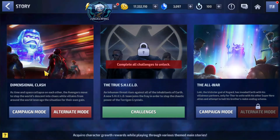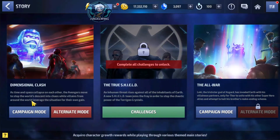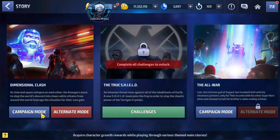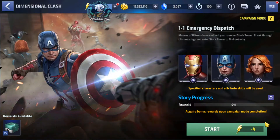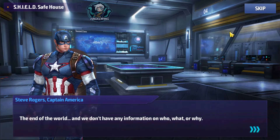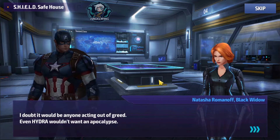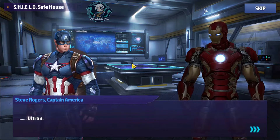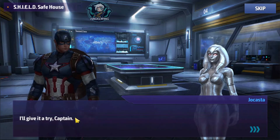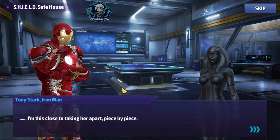I'm going to start a mini series of the story missions. I will start with the Dimension Clash campaign and alternate mode. If you are already familiar with the campaign mode, just skip this part and go a little bit further. If you are not and you are struggling, stay with me. I will skip through the story mission dialogue — it's here for informational purposes if you want to see the conversations.